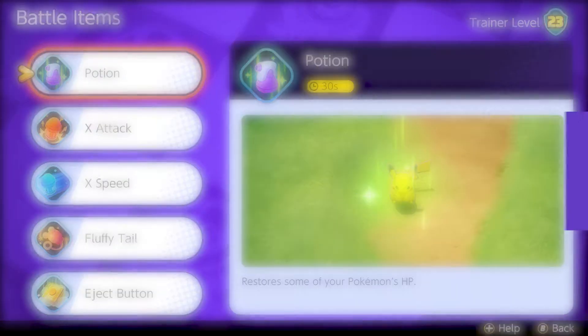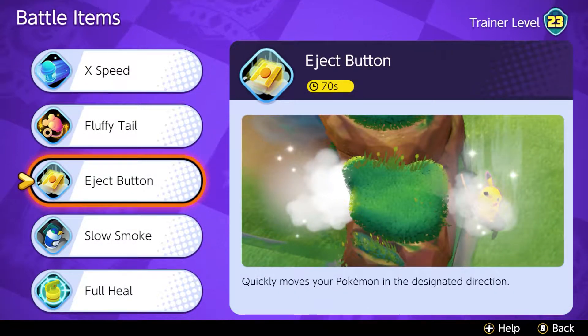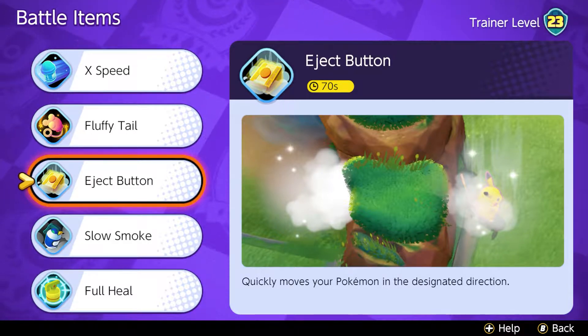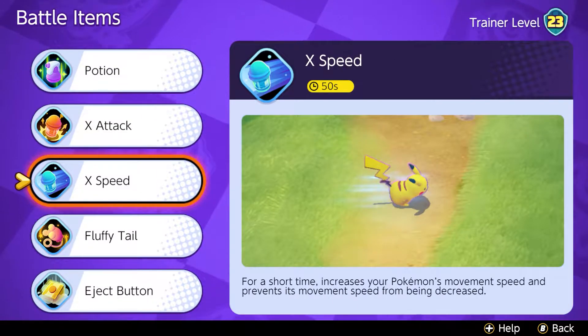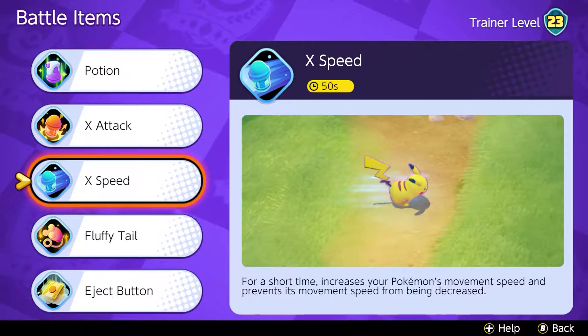Now let's look at the battle items. Blissey doesn't have much mobility when the Helping Hand buff is on cooldown. Eject Button is, as always, a good ability to get away or get into a fight if needed, and to support your allies. Another item I can recommend is Egg Speed — every 50 seconds you get increased movement speed, letting you get faster to your allies to heal them or give them buffs.